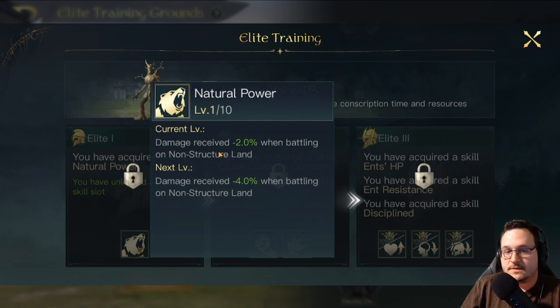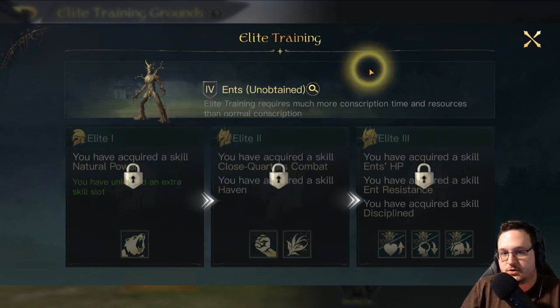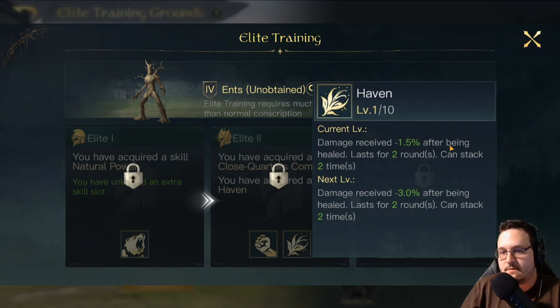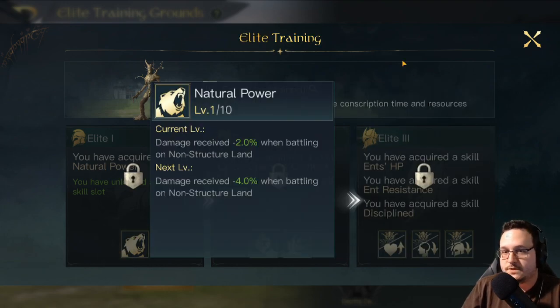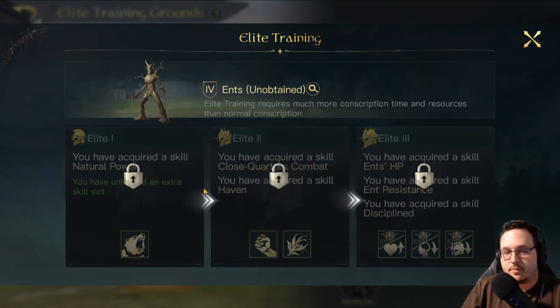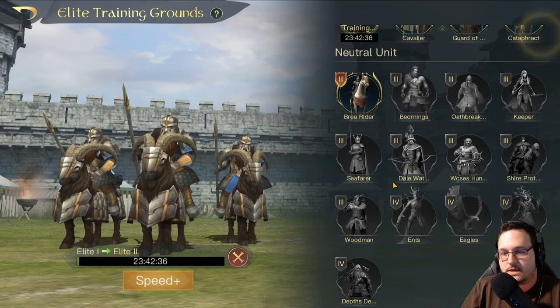Ents have Natural Power — a solid skill overall, especially for Ents. This is a 20% full combat damage reduction when battling on non-structured land, and probably most of your fights are going to be on non-structured land, so you basically can't go wrong with that skill. Close Quarters Combat I would probably never run on Ents, because Ents are not there to deal damage — who cares if they're dealing 50% extra damage. They also have Haven, which gives them less damage after being healed, going up to 15% per stack stacking twice — so technically a 30% damage reduction. If you have a commander that can guarantee Haven lasts at two stacks for the entirety of combat, Haven is a bit better than Natural Power, but on most commanders just take Natural Power.